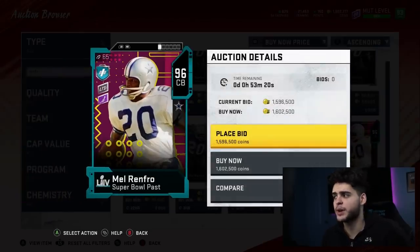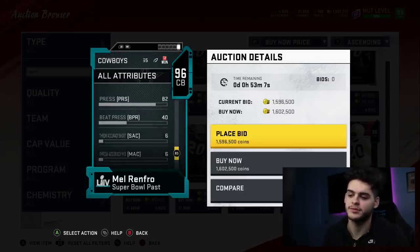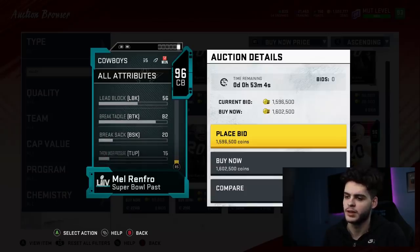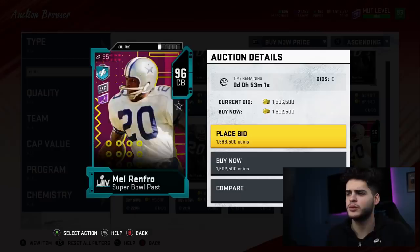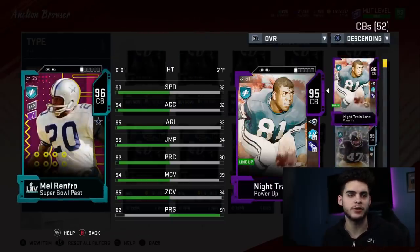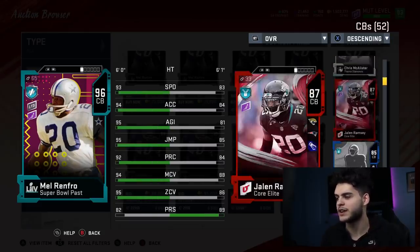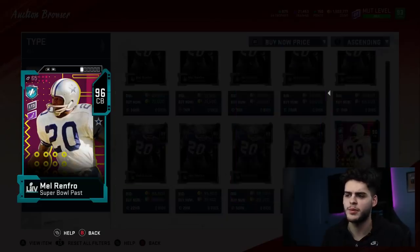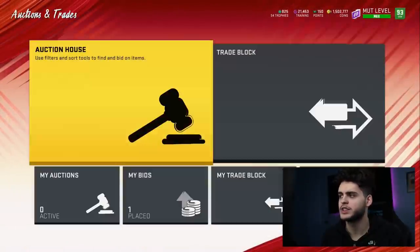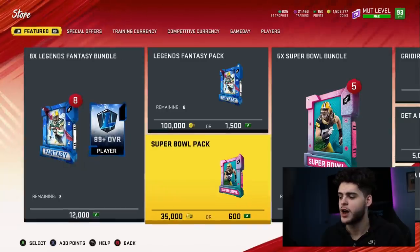I kind of want to open some Super Bowl packs — test the waters, see if we can get a decent pull. Feels a little risky. I wonder what guy was just sitting there pulling packs, got a gold, and was like 'oh my god, Mel Renfro — who the hell is this?' It's probably a guy who doesn't keep up with Madden much. But for me, if I pull something I gotta go crazy. I didn't even know it was out. You'd think they'd announce this kind of stuff. I'm gonna open up a few Super Bowl packs and see if we can pull anything — really fire if we pull him.